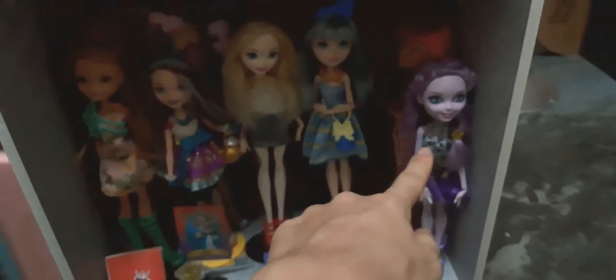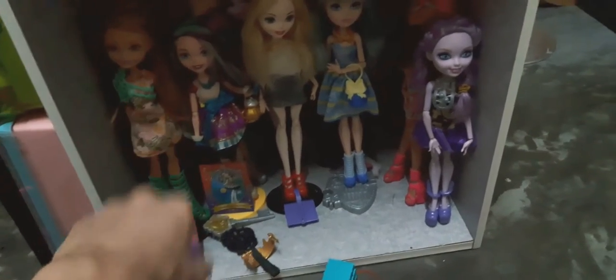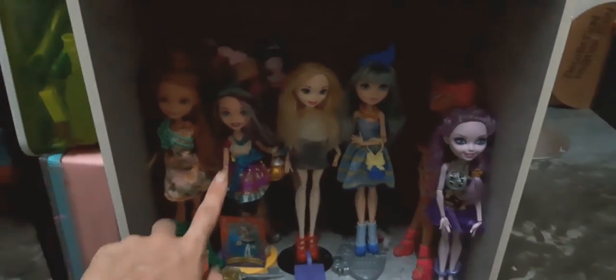Over here on this shelf, you can see some of the Ever After High dolls. You can see Apple in front of this little shelf. I also have Catty Noir style here, but I didn't have Raven — basically this one is also extra and a lot.